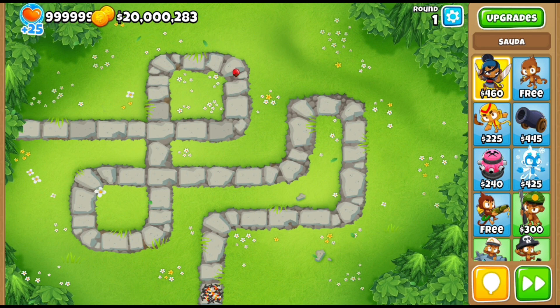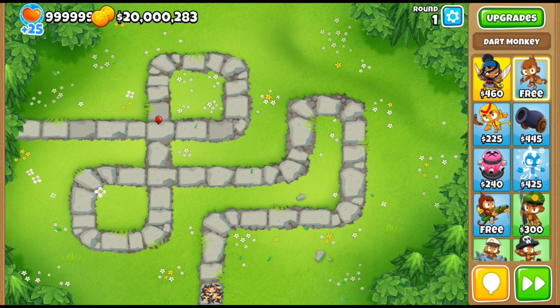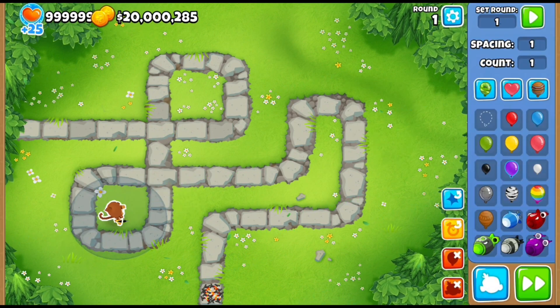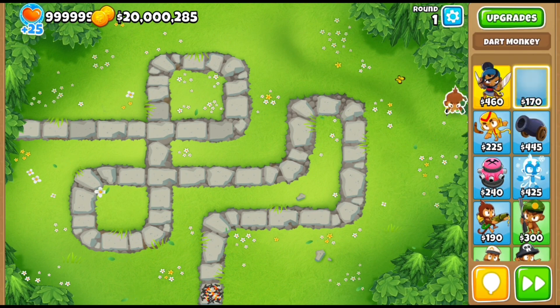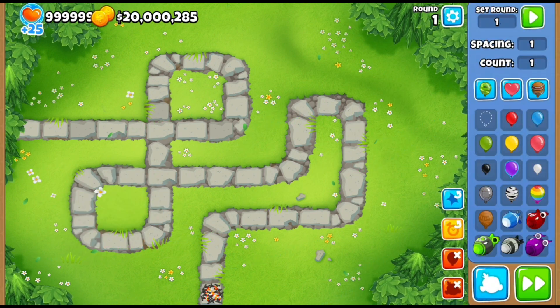Another tip: when a balloon is coming past you and you don't have any defense, you don't just want to randomly place a dart monkey there just because you were about to lose. Now you have a dart monkey that's going to stay there and you just wasted $170 — or more than that, like $210.